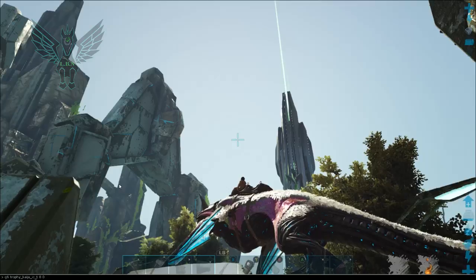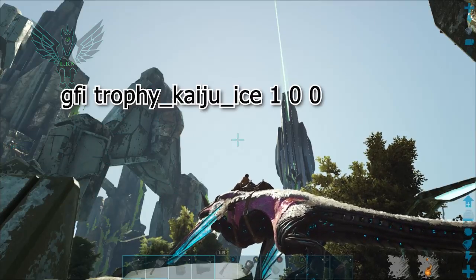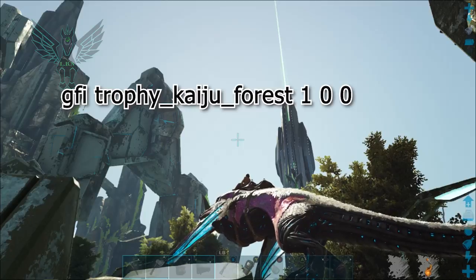If you want the ice trophy, just switch 'desert' to 'ice', and I think you get the idea. You can get all of them like that — on the other one you just type in 'forest' where we had 'ice' and 'desert'.